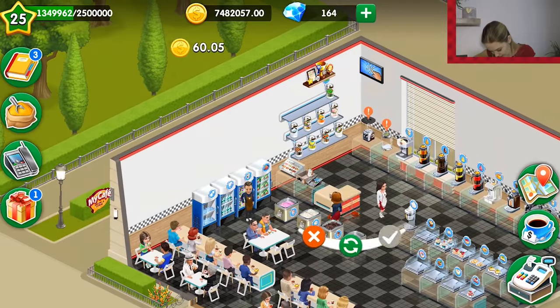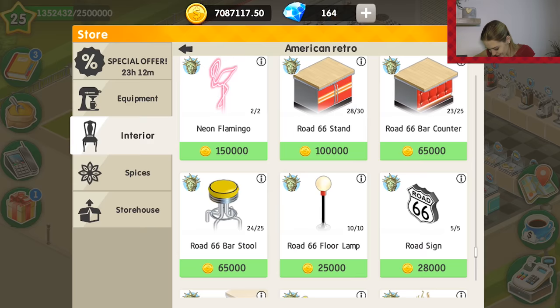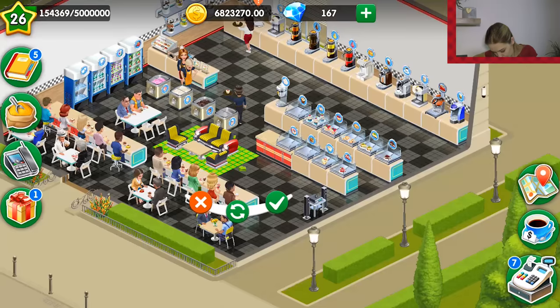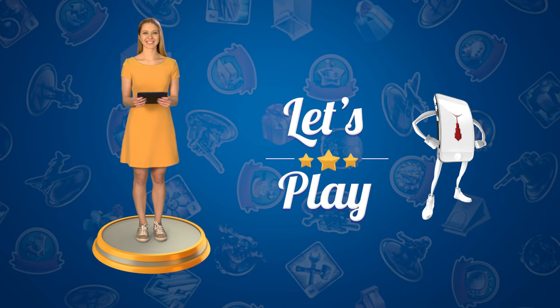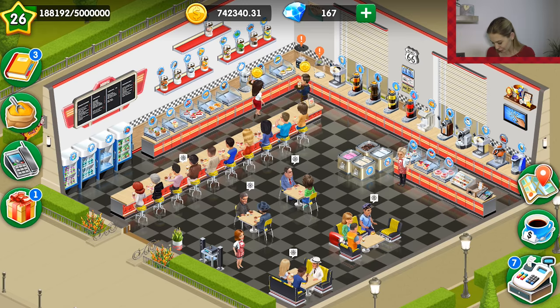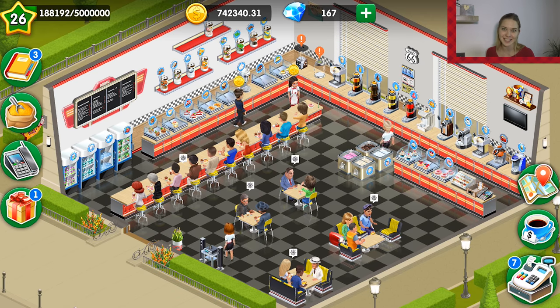Everything is so checkered right now. Let's buy a couple of stands, some bar counters and bar stools — it's like a yellowish spider. Road 66 service table, license plates, and a couch. This is how your cafe can look if you arrange it in American retro Road 66 style.